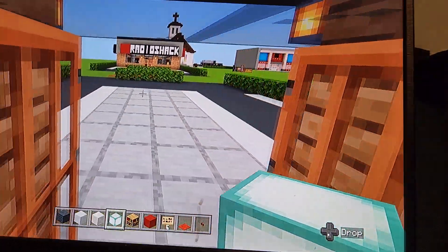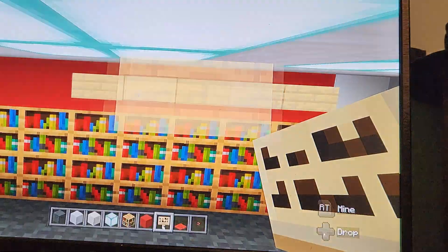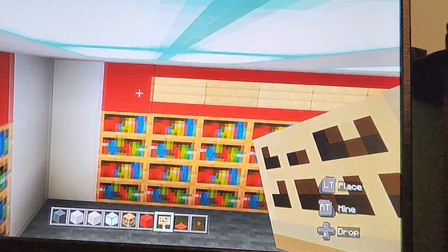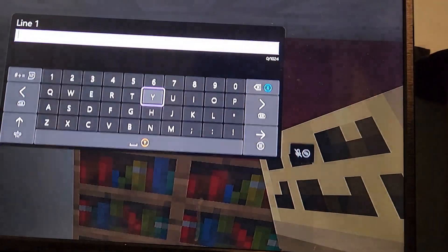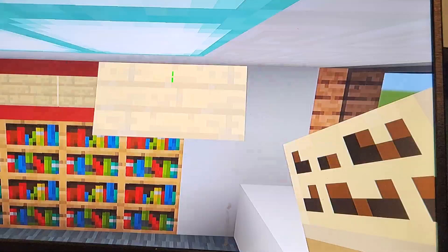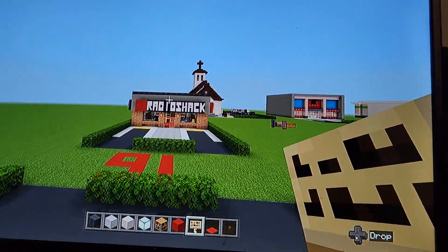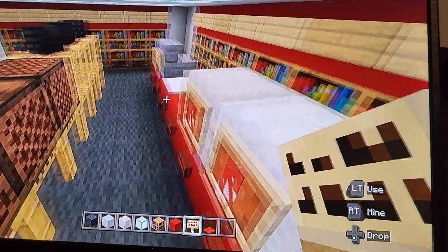Now the store's all nice and lit up, we can start putting in the decor — we've already put in about 90% of it anyway. Go ahead and put birch signs along the red concrete — this is the most tedious part. You can write stuff in the signs like what's hot, prices, or different things on the shelves like headphones and electronics. I've never been to Radio Shack personally, but I know they sold electronics and stuff.